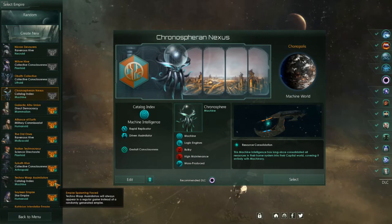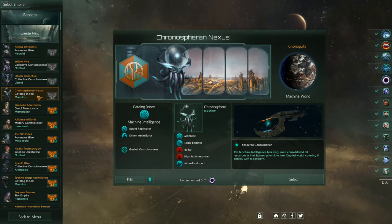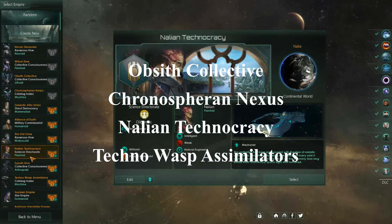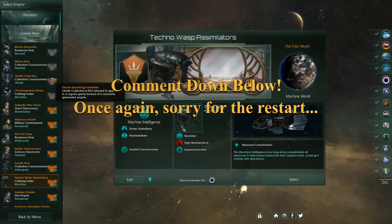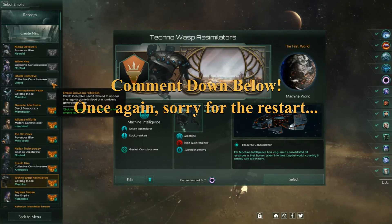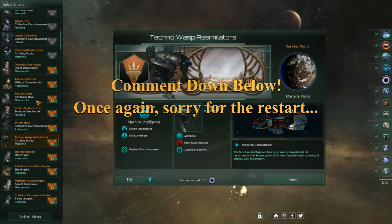So why don't you guys let me know down in the comments below. This is going to be a very short episode — mostly just me apologizing, as today's video is basically just a resetting of our galaxy one more time. Once more, the options are the Oppsith Collective, the Chronosphere Nexus (the cool robot guys), the Nalian Technocracy, or the Techno Wasp Assimilators. I'll play as any of those four — let me know what you guys think. I don't have a personal preference and will leave it up to you to decide. I'm very sorry that this game is resetting once more, but I have no control over it this time around.